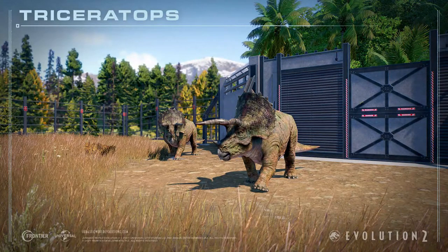So we can create and release more than one dinosaur from hatcheries. Interesting — now we can create dinosaurs faster than in the first game.